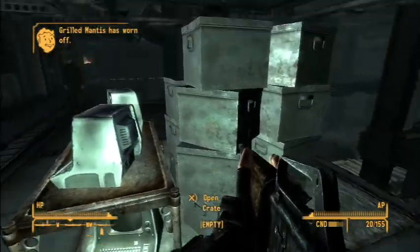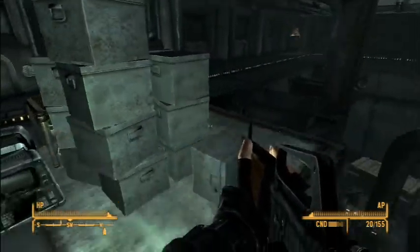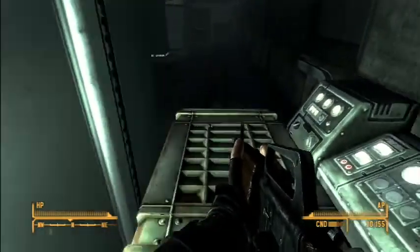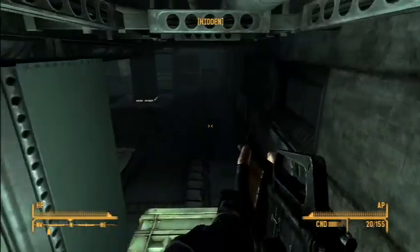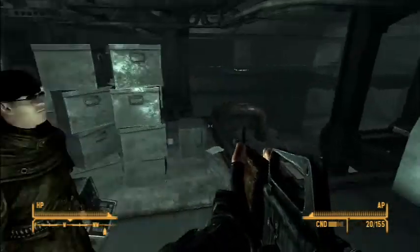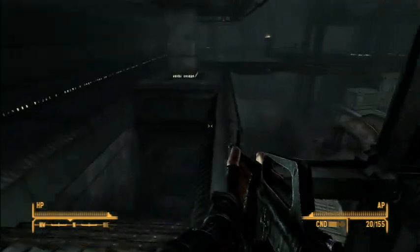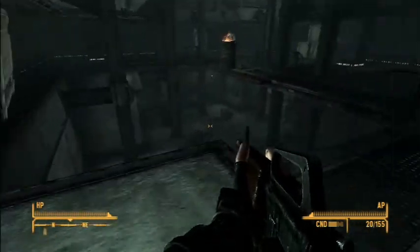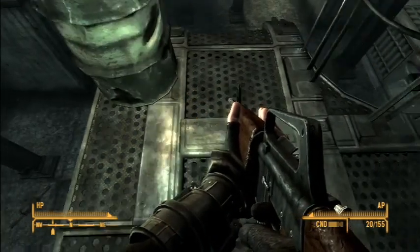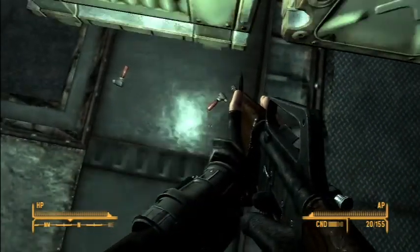Let's check out some of these crates. Nothing in them. Oh, the top one has pre-war money. I don't really want that paperweight. We're gonna have to go the long way around. 0.308 rounds — those are my favorite gun, actually. Or it was my favorite gun in Fallout. Oh, some jet. Excellent.